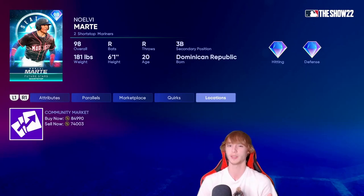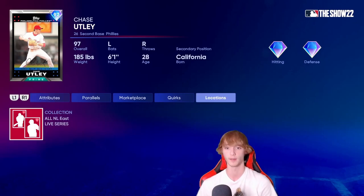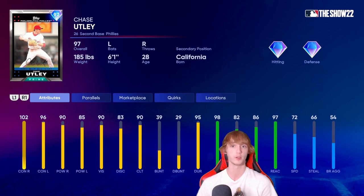This is the oldest card on the list, but I still love Chase Utley — he's a really good card. Diamond hitting, diamond defense, of course. He's got better defense than a lot of guys on this list. He's got 72 speed with 66 stealing, and the stealing is higher than some other guys on the list. 102 contact right, 96 contact left, 90 power right, and 85 power left. I think as long as you do the live series collection, he'll be pretty good. There is no secondary position for him, unfortunately, but I do think he is deserving of a spot on this list.